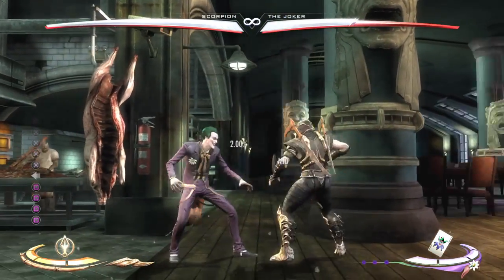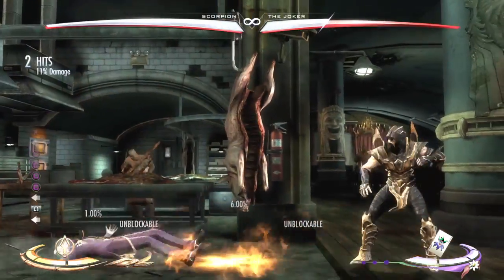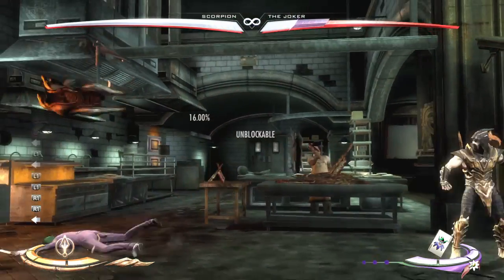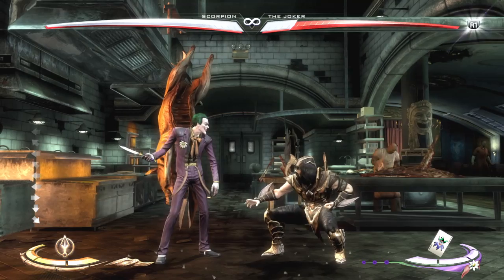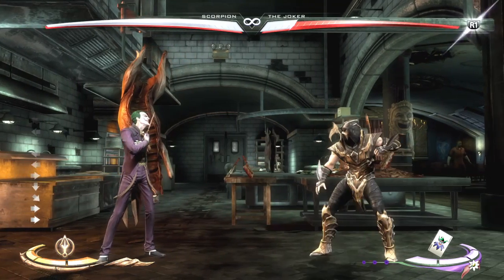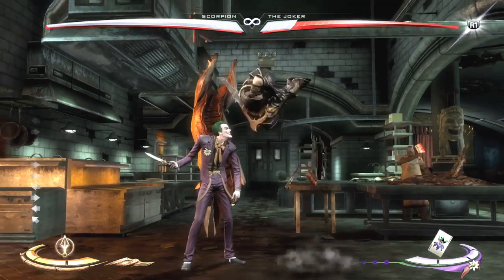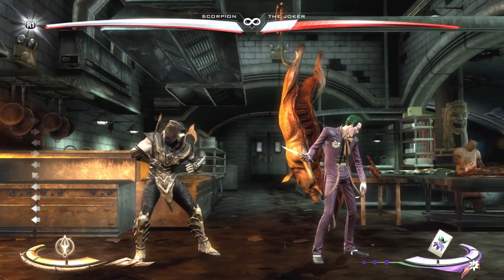This one's my favorite character: Scorpion, at least in this game. I haven't played Mortal Kombat yet. R1 is to do special things. Block is just backing up whenever they hit you — press back in whichever direction. If you're over here and they try to hit you, you just press left, and if you're over on the other side, press right to block.